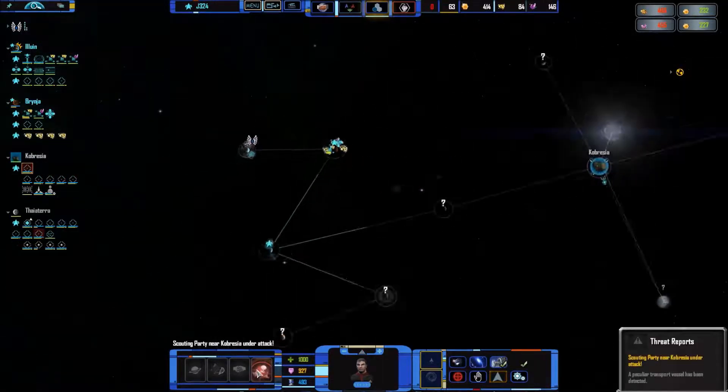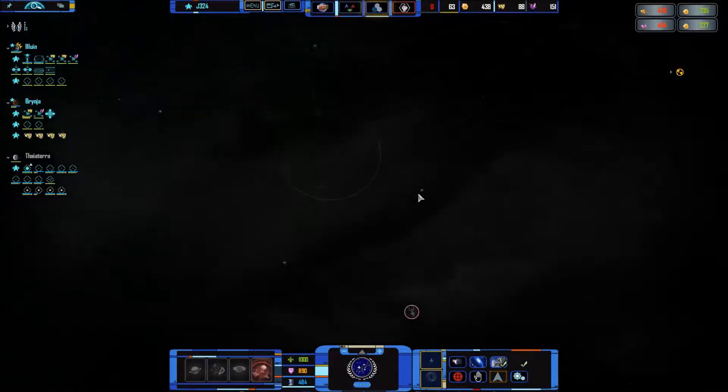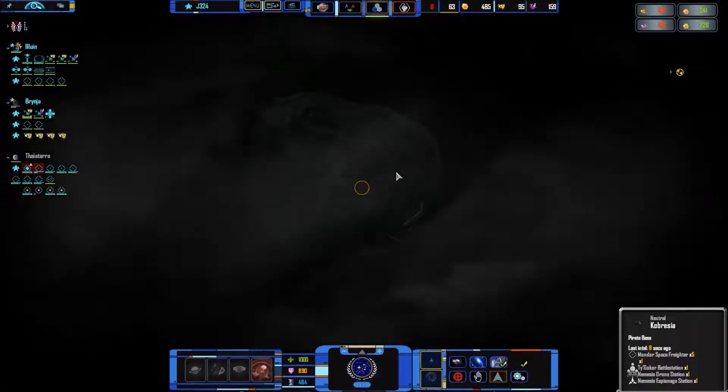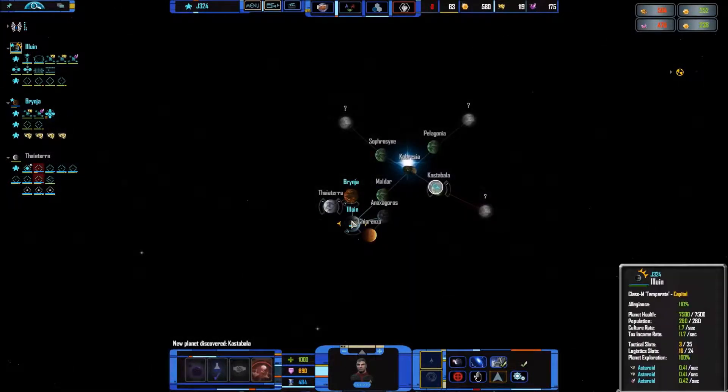Enemy engage — what do you mean enemy engage? You're attacking something. Presumably you were being attacked by the people over here with a nemesis drone yard, nemesis espionage station, a death battle station, and the Condor space raids. Yeah, that's gonna be a difficult thing to crack.